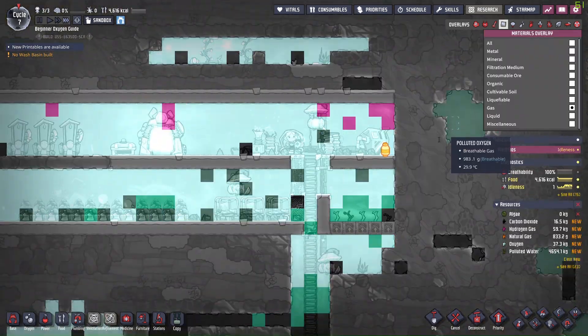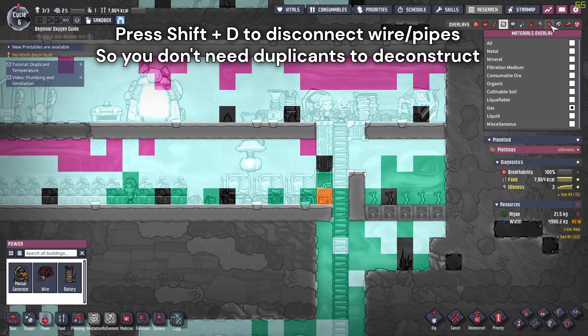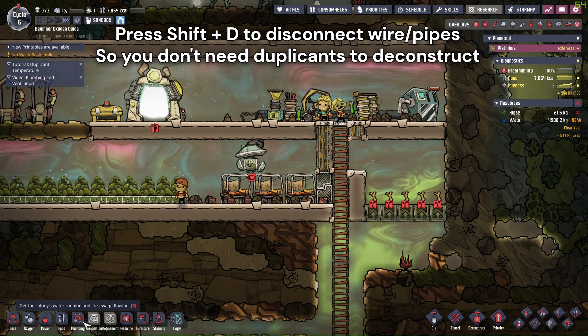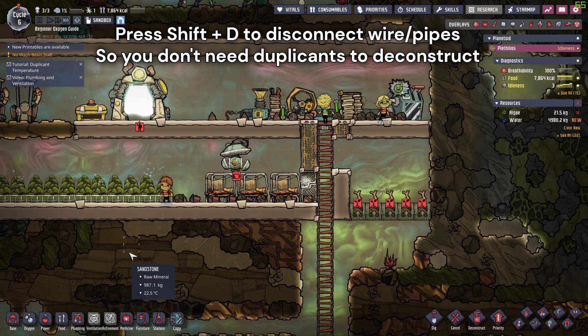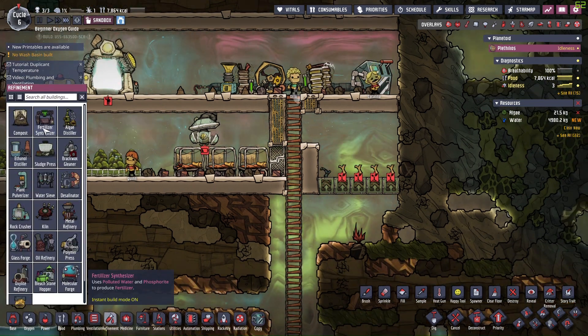If the majority of random gas is already cleared and you want to stop the pump from running, you can press Shift+D to disconnect either the gas pipe or the wire, or simply wait for the canister filler to reach maximum capacity and leave it there.